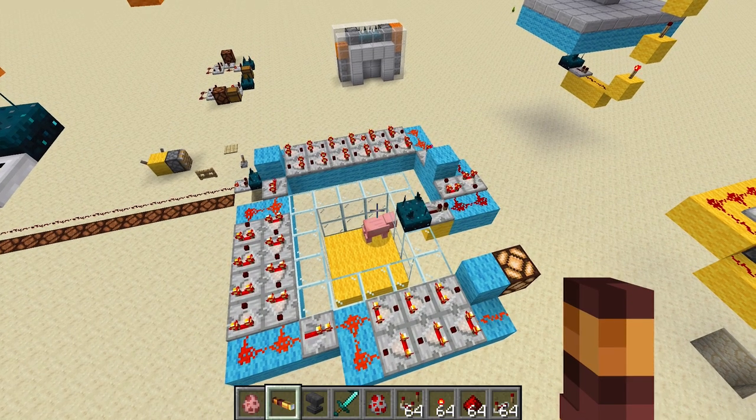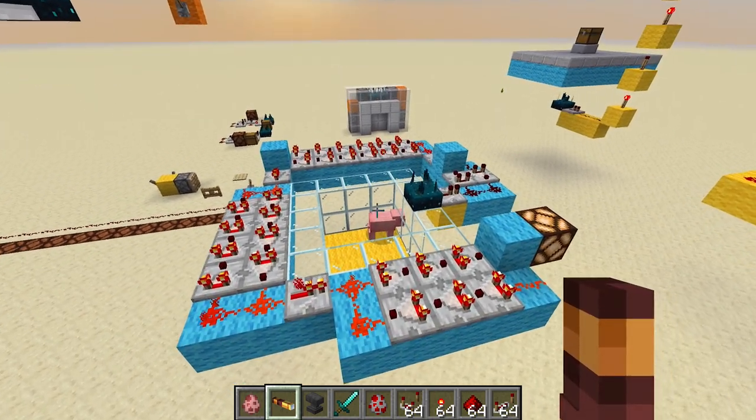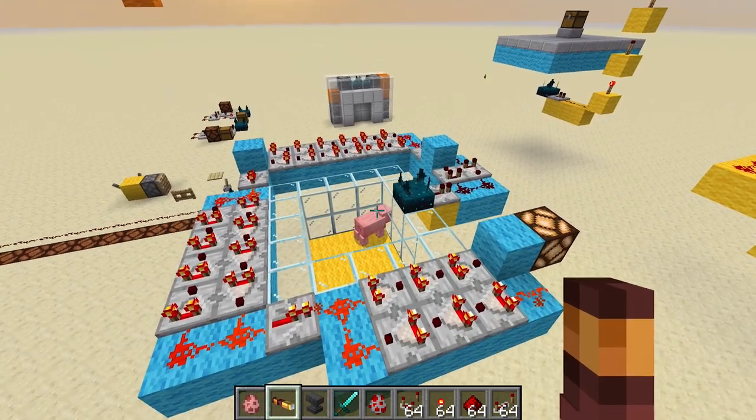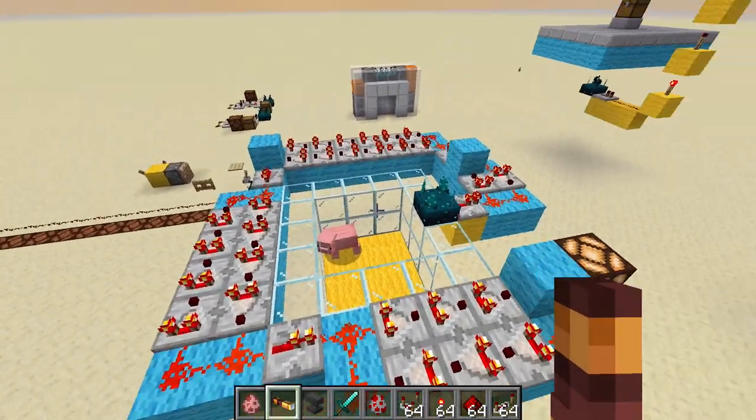That is incredibly interesting — that means we can detect players within like a hundred block radius. The redstone lamp never switched back on. Passive mob based proximity detectors have been done in the past, but they've always been a little bit tricky to build with pressure plates and pistons pushing the mob back into position. Whereas this is a much, much simpler setup — very, very cool.